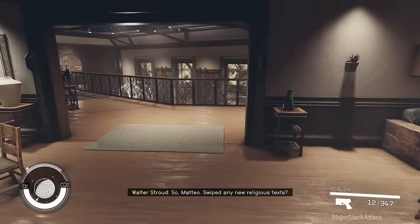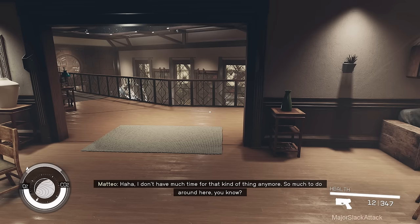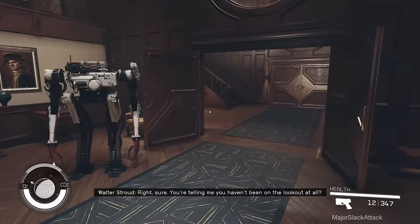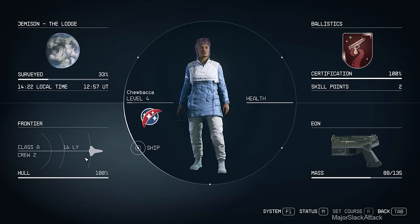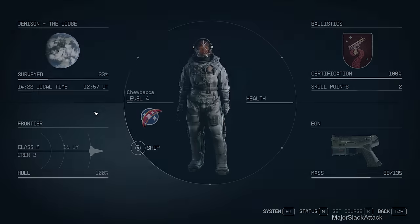Having done all that, if you bring up the quick data menu and go to the bottom left to your ship, you can see our ship currently has 310 shield. If we assign Vasco to our crew he'll give a bonus to our shield, bumping it up to around 373. Let's do that.